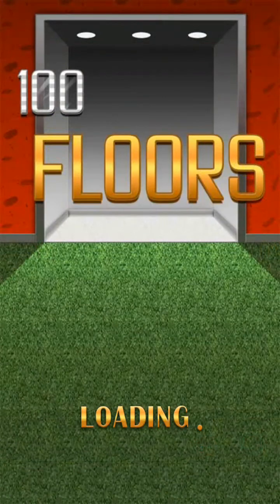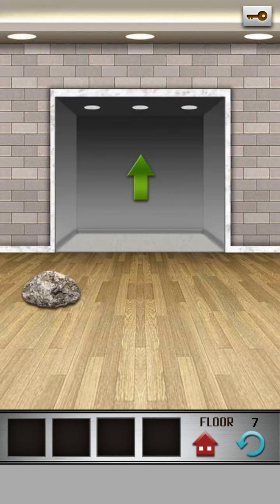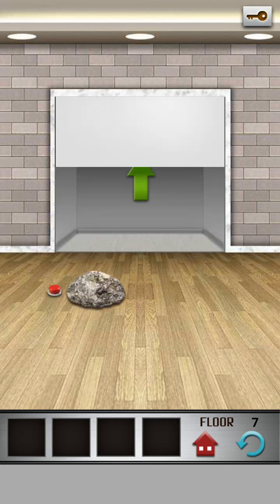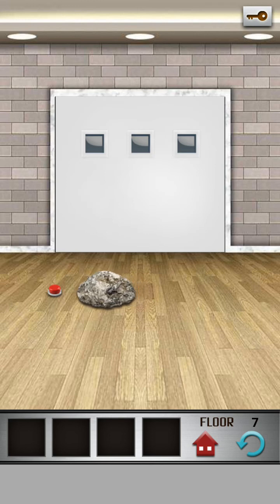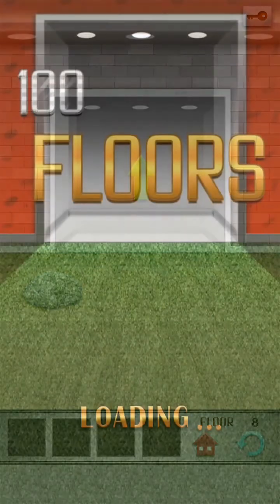100 floors is very easy, but some levels are so tough that nobody can do it. For this level you have to shake your phone to move the rock. Lean that rock onto the red button and click the green button.